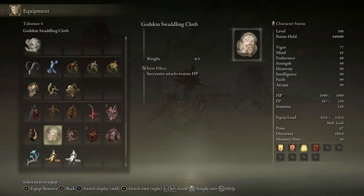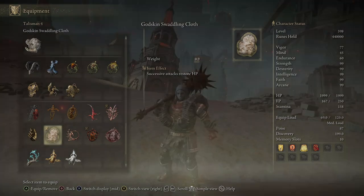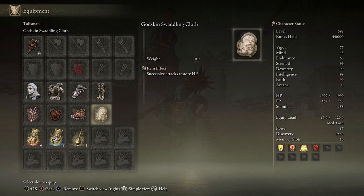Our final Talisman will be the God's Skin Swaddling Cloth for 3% healing during successive attacks. This, on top of our native healing effect from the Great Stars, ensures it will be very difficult for us to die while performing the charge. As long as we are keeping up the pressure, staying in the enemy's face, and doing constant Prelate Charge Bloodflame damage, we will be very hard to kill.